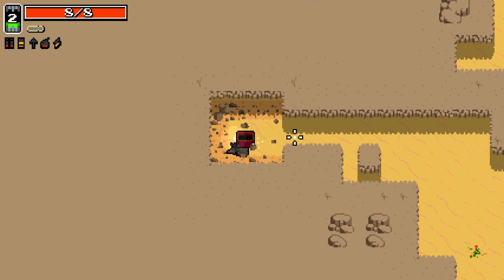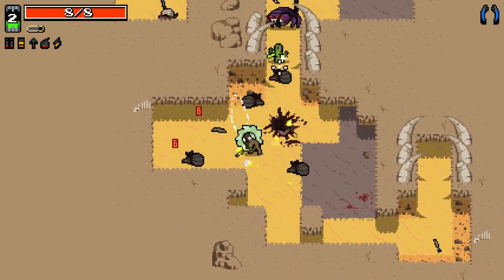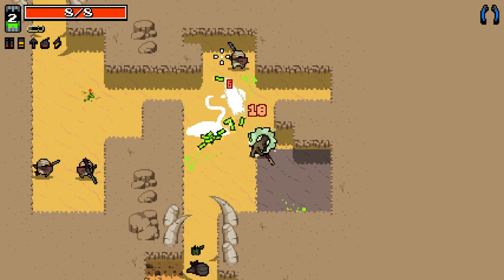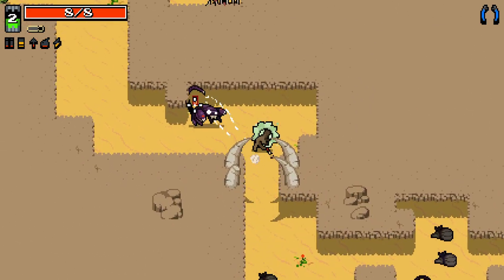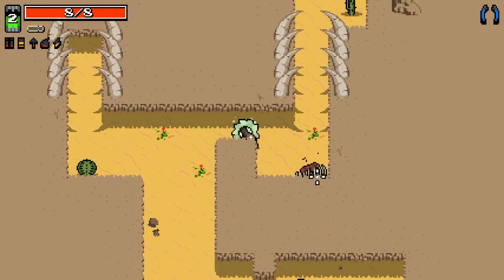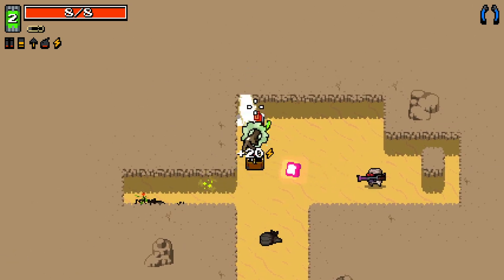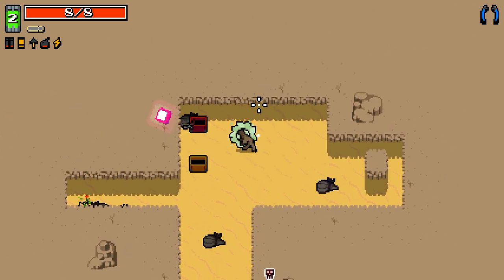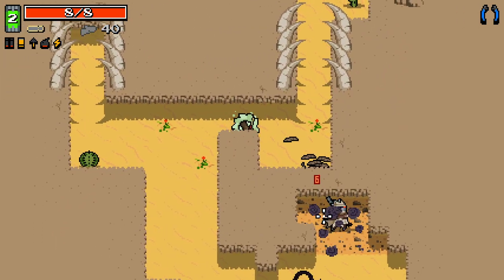That's two screwdrivers in a row. I'm going to take long arms just to make the screwdriver a little more palatable. That's bloody annoying. And then the other thing you give me is a goddamn shotgun — come on now. I love the animation of this guy's walking though, it's great.